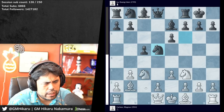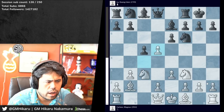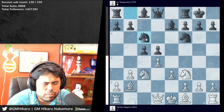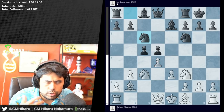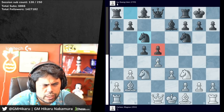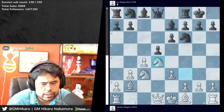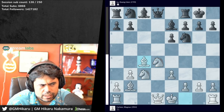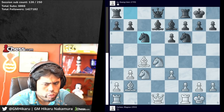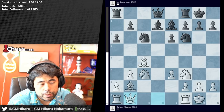In this position white normally takes on d5, and if knight takes d5 there's a line with queen c2 and h4 that's very aggressive. There may also have been a game between Wesley So and Ali Roza Frugia in this variation in one of the online tournaments. Magnus plays it differently though — d4, takes, takes, dc4, bishop takes c4, bishop d7.